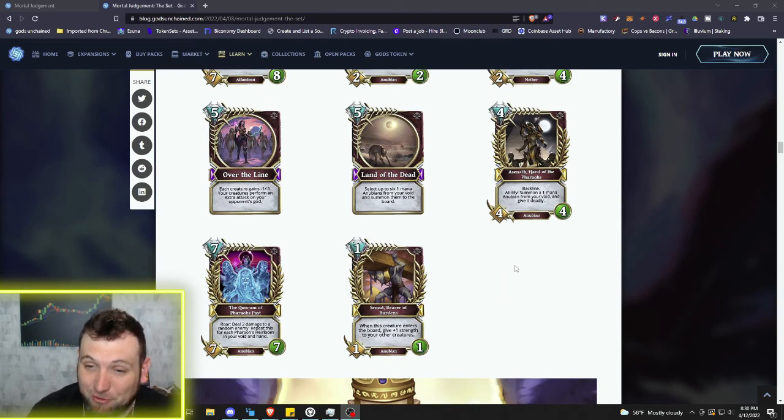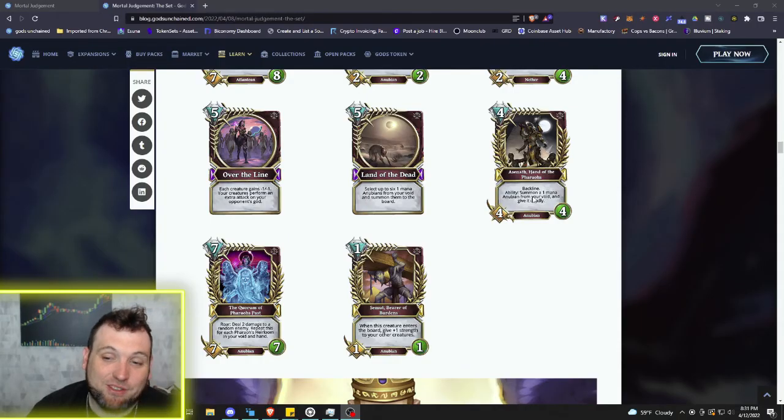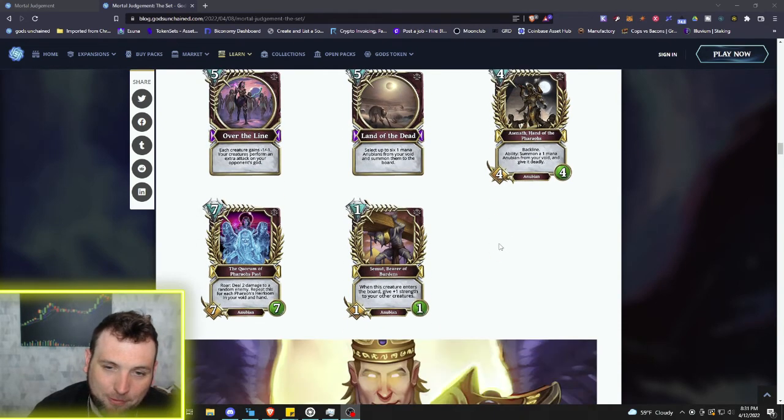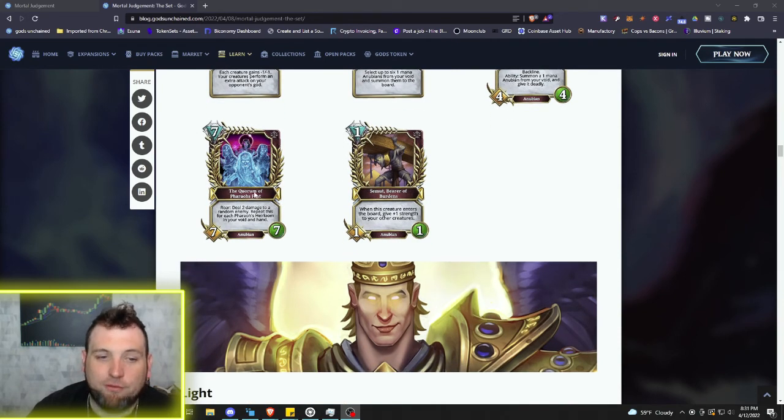Now into the legendaries. First we've got four mana 4/4 Esenoth, Hand of the Pharaohs — love that name, crazy art with multiple arms, huge compared to the little guys around him. Back line. Ability: summon a one mana Anubian from your void and give it Deadly. If you keep this guy on the board, every turn you can summon a Deadly Anubian — if you have one in your void. Just incredible with the whole card pool.